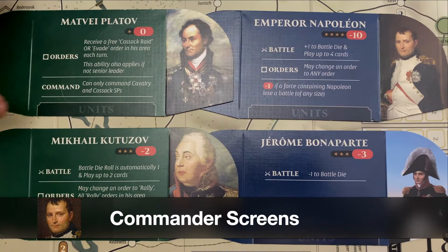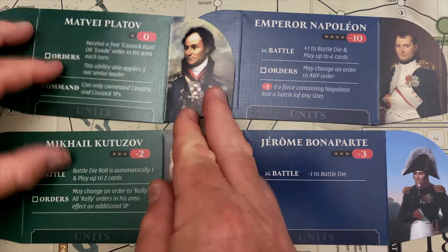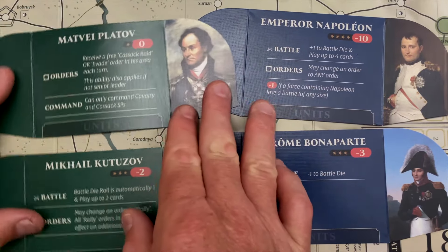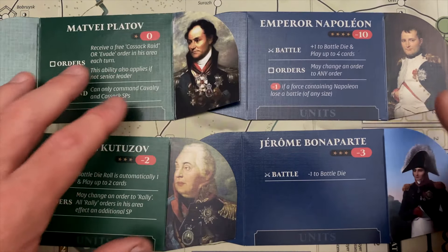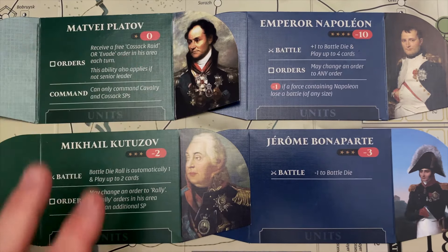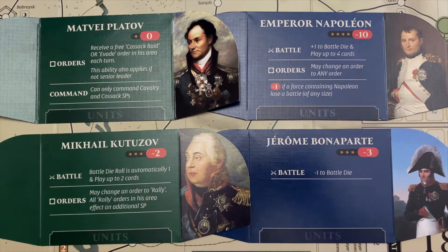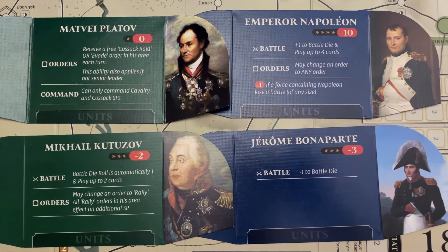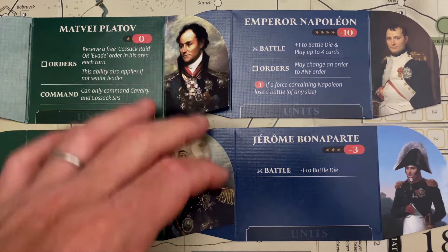What we're looking at now are the stands that you build to hide your units. You fold these together and stand them up. When you have this unit in a particular area, you can take all of the force and hide them behind your board so your opponent can't see them — creating ambiguity about where Platov is or the strength he has with him. Most of the designated leaders — seven for the French and eight for the Russians — have special abilities that influence gameplay. The portraits for all the different leaders are just beautiful, adding a lot of flavor and really bringing you into the gameplay.